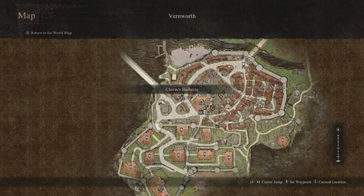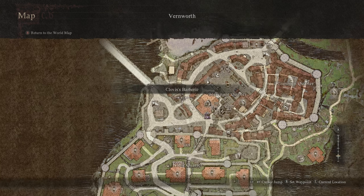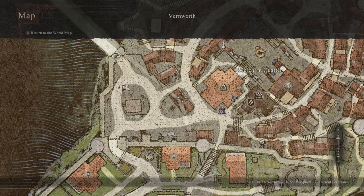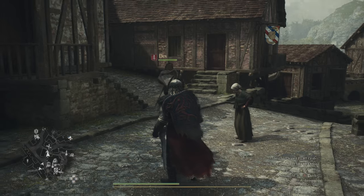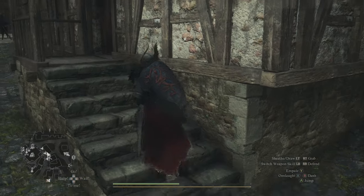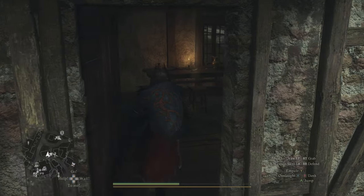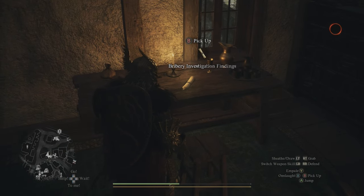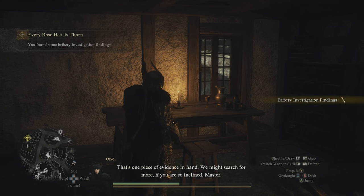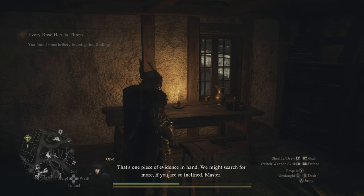The second piece of evidence is found down by Clovis's Barbary, close to the merchant quarter in Vernworth — you'll see it on your map. Go to the small house just in front of it; it'll be the one with a short set of stairs leading up to the door. Go inside and you'll find the next document on the table as soon as you walk in. This is your second piece of evidence.